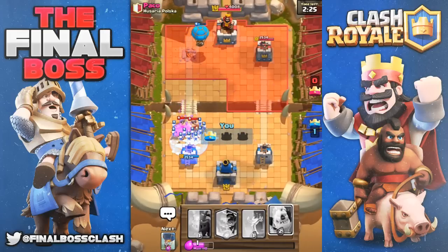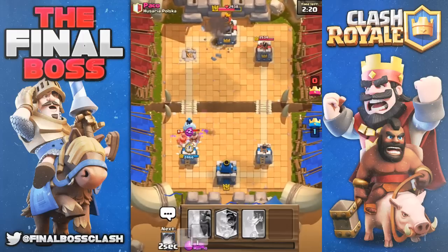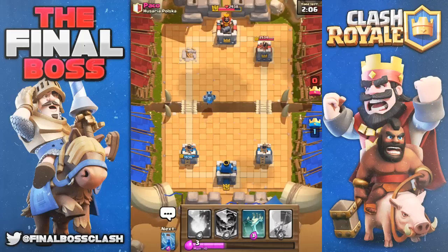He puts out a bad freeze against the skeleton army. That's gonna put down a lot of his elixir — he's practically burned out at this point, but so are we. We're gonna take a little bit of damage. Drop the mega minion. Probably didn't need to drop the mega minion, but we maybe saved ourselves a couple hundred damage. Just gonna replenish elixir and see what happens.